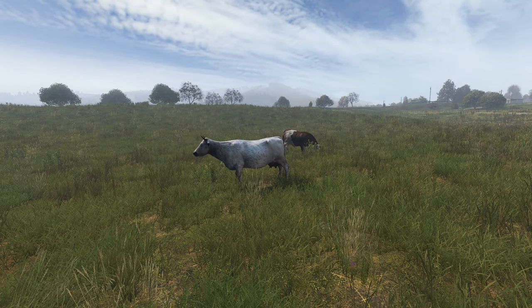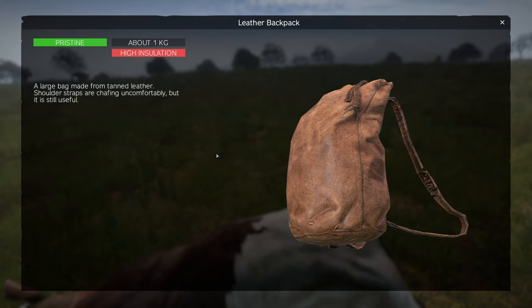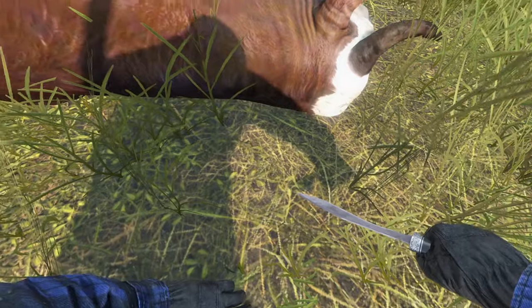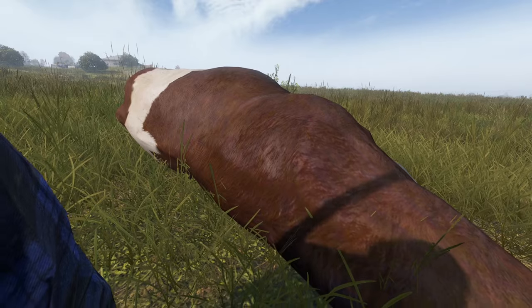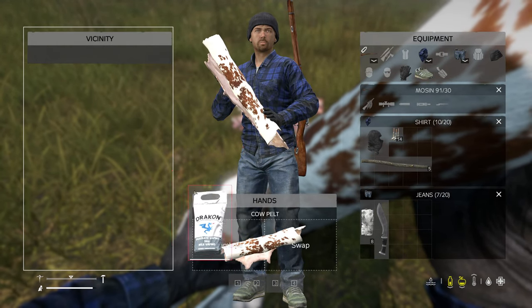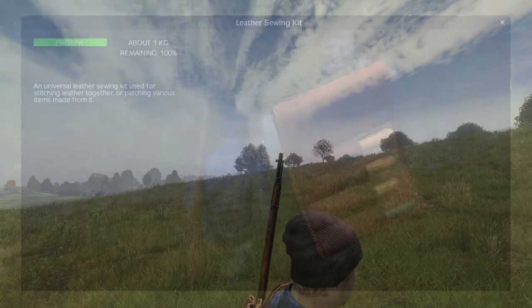From now on, when you see a large animal like a cow in a field, instead of picturing a stove top full of steak, picture instead one of the best backpacks in the game. The leather backpack is a 63-slot with a very low profile, so it won't stick out as much when you move around the map. To craft the leather backpack, first you'll need a pelt. Each animal will have a different chance to drop a pelt, but generally the larger animals should drop one. Once you have a pelt, combine it with garden lime — often found in sheds — to craft tanned leather. Combine two tanned leather with a leather sewing kit to craft the leather backpack.